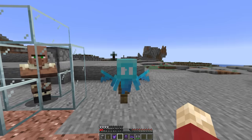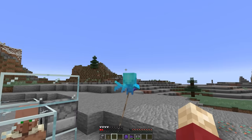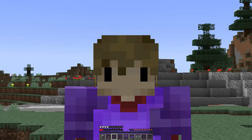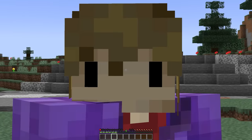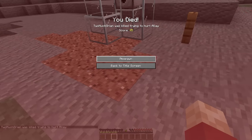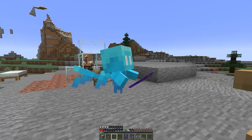I apparently can only punch an allay when it's not holding something — as soon as I give it the armour, I can no longer hurt it. I just learned that this second. But I need to test something on a second account. It turns out, as long as someone else gives the allay the Thorns item, then it works.